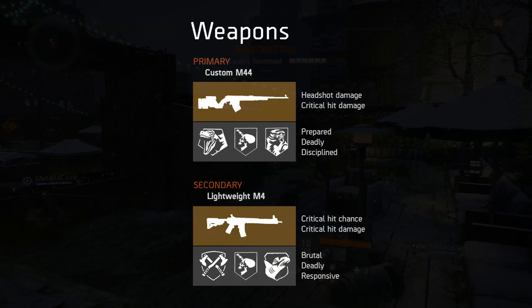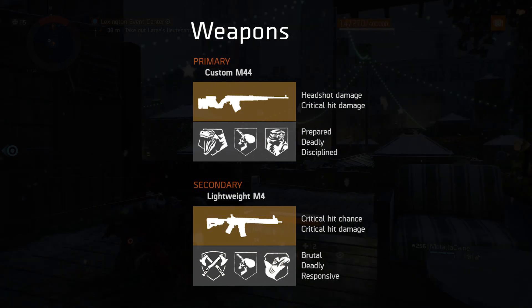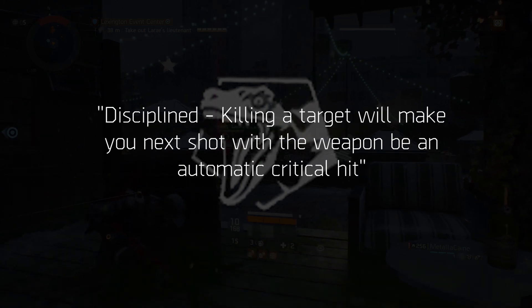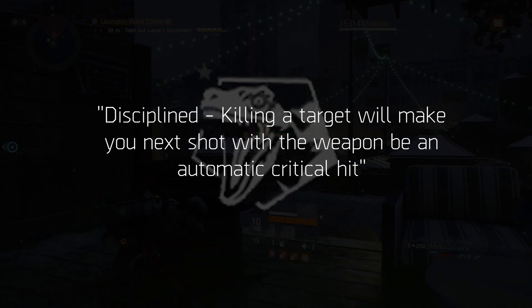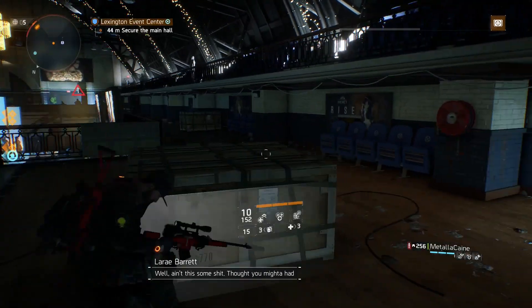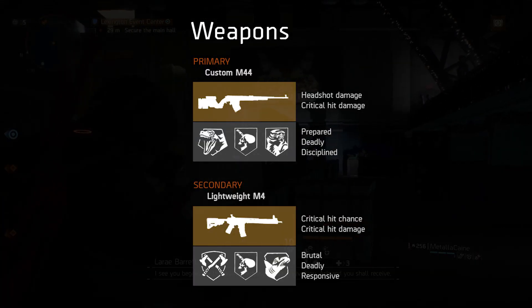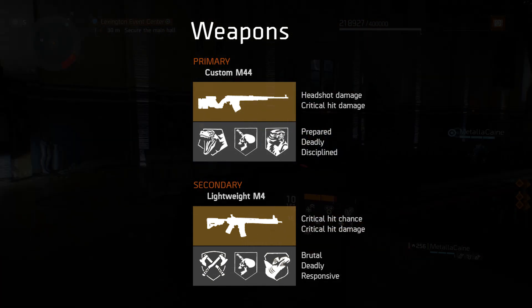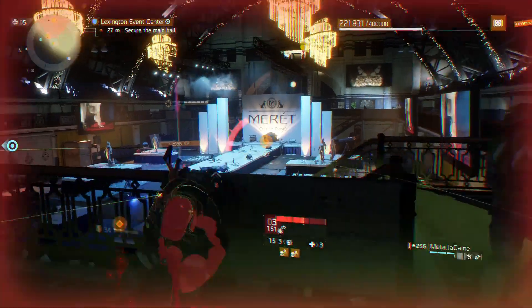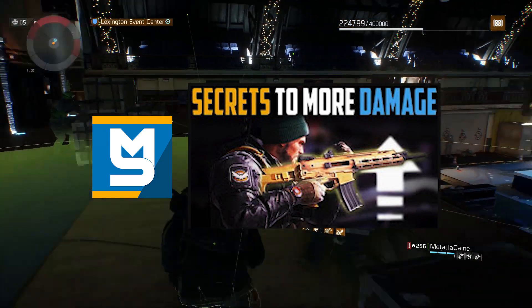The primary weapon I'm using is the custom M44, and here's where things go a little different from the standard Deadeye build. Nothing up until this point has been placed into critical hit chance, so one of the skills on this weapon is an absolute requirement of this build: Disciplined. Killing a target will make your next shot with the weapon be an automatic critical hit. So with this triggered — which can be reasonably easy with a bolt action sniper — and landing consistent headshots, you'll be mowing down NPCs left, right and centre. The perfect weapon would be a bolt action sniper with high base damage, disciplined, prepared for the multiplicative damage increase, and deadly for the further increase in critical hit damage. Brutal is another option, but to get a good idea of how the different attributes work with additive and multiplicative damage, I'd suggest watching a video recently released by Marco Style — I'll link it in the description below.